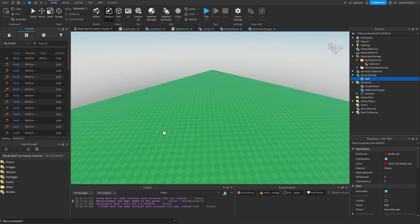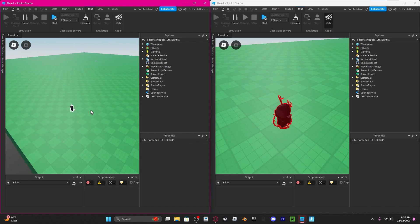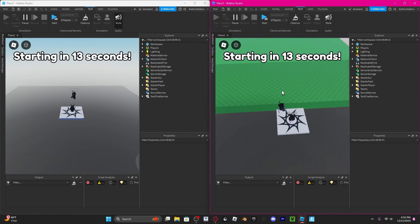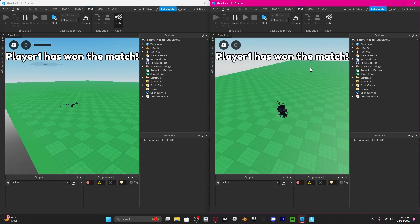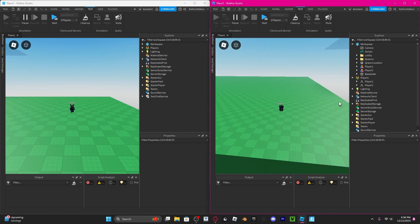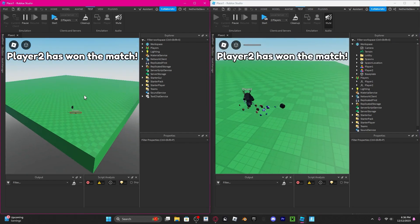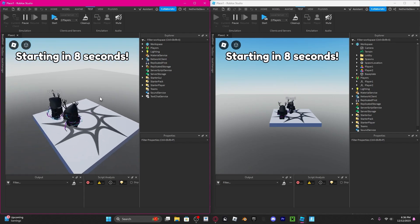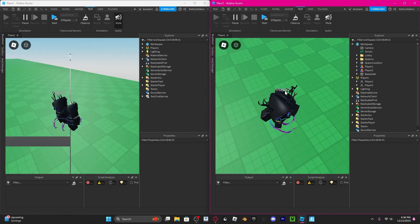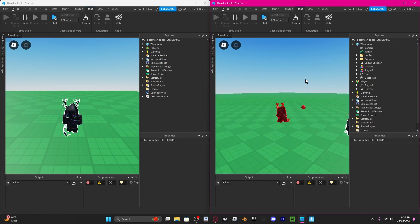That should be everything completed and working. We open the test tab and start a test world with two players. Once the game starts, you can see it chooses a random player and the ball is different colors for both of us — red for the target, white for the other person. And if the ball explodes both of us at the same time, only the target dies. The other player is still alive. Anyway, that's it for this video. Next video should finally be the blade system — I know you've been waiting for that. Hope you enjoyed, see you guys in the next one!